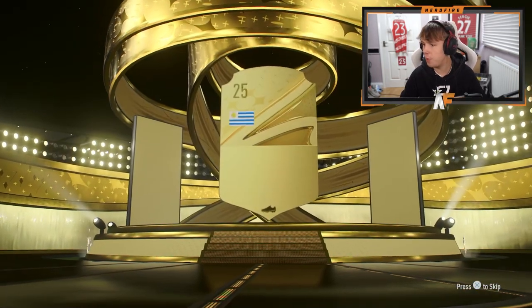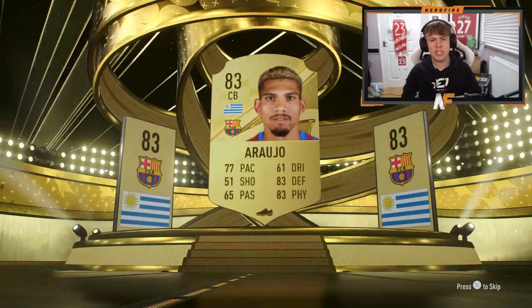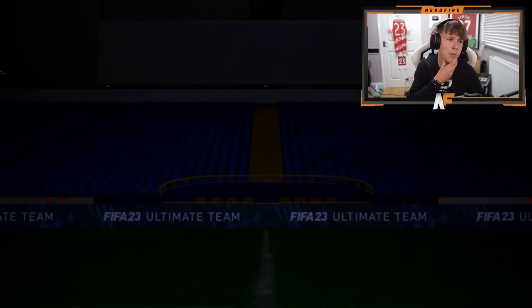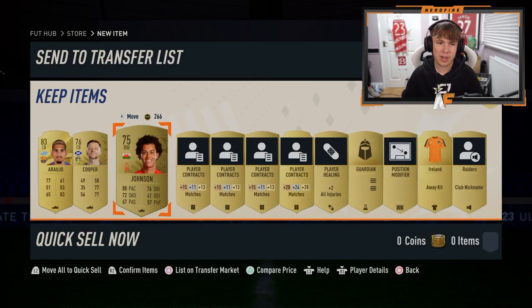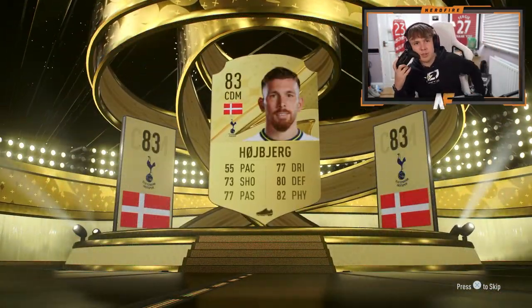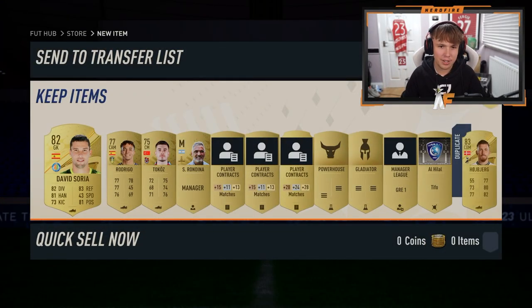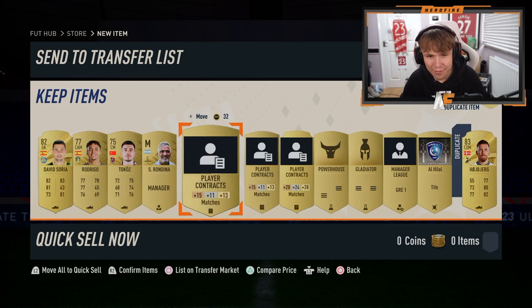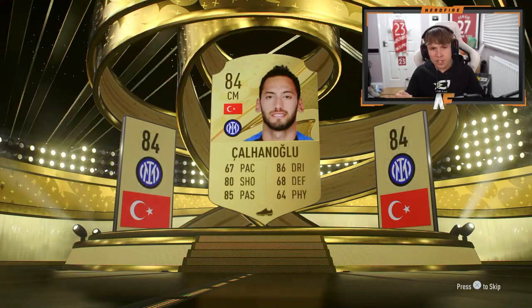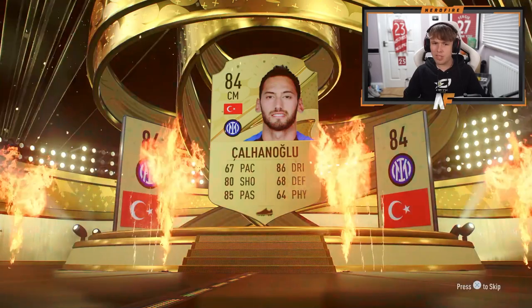Boards again - that's a very solid card for a starter team, probably one of our best pulls so far. It's Brennan Johnson - not bad! Boards again - it's Hoiberg, not Ericsson. Boards again - Calhanoglu, 84 rated. That's an upgrade. But 67 pace lets the card down - if it was a bit quicker he might have been alright.